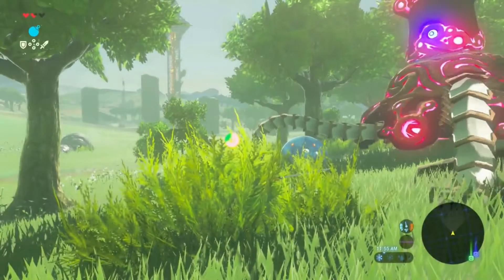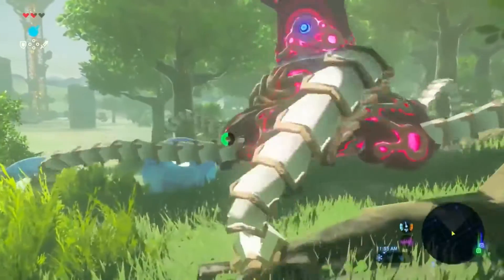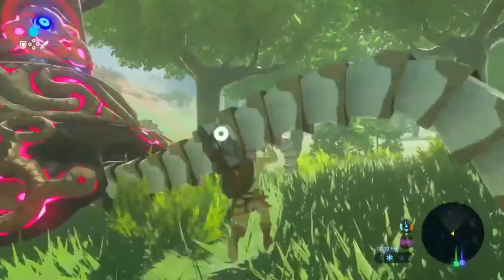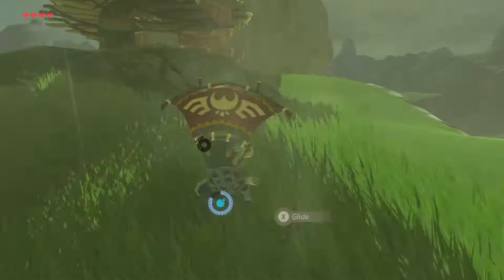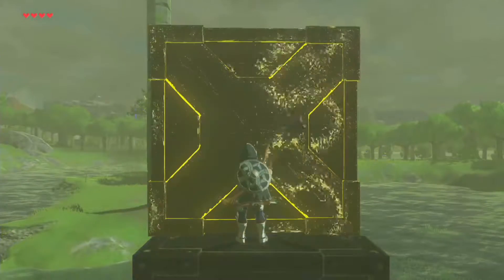That fact is even more impressive considering how fragile Link's weapons and shields are in Breath of the Wild. Everything can break after a certain number of uses, but since there is such a wealthy amount and variety of swords, axes, spears, bows, and shields to be found, having to throw old items away or having them break entirely allows for another layer of welcome strategy and discovery to this open-air adventure.